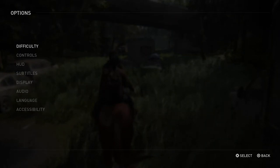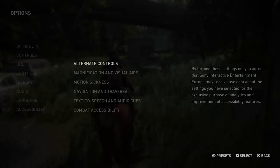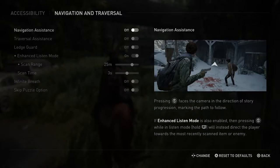Tip number one: navigation assistance. Now the game is pretty easy to navigate as it is, but there's a lot of people that sometimes find themselves just wandering around in circles not really knowing what to do next. This tool is great for those sorts of people, and also if you're trying to do a speed run through the game this helps too. Essentially what you want to do is go to Options and then click Accessibility. From there you go to Navigation and Traversal, then you go to Navigation Assistance and just turn it on. Essentially it's just going to be a big arrow telling you where to go next.